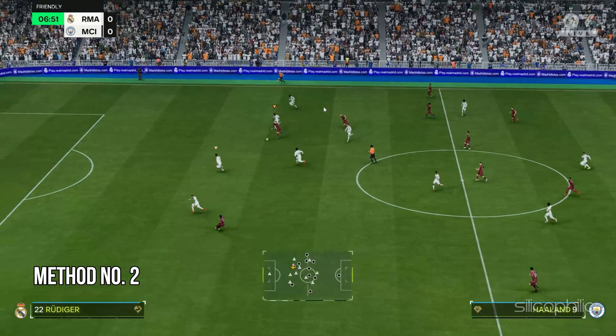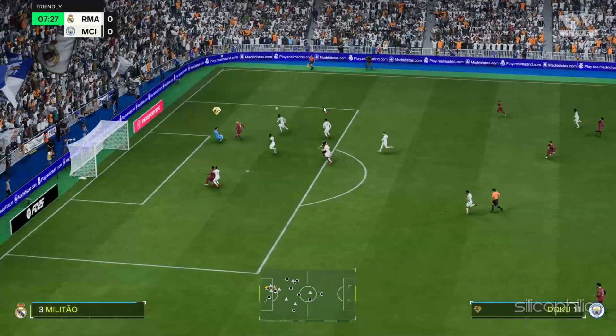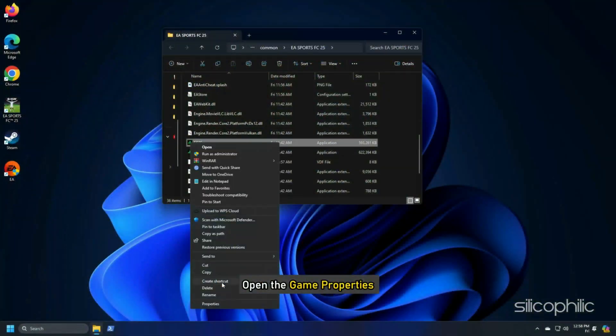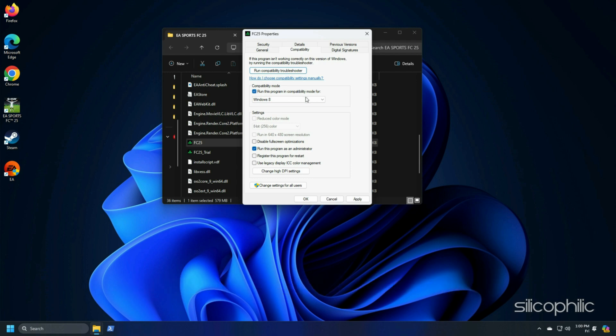Method 2: Try a Different Compatibility Mode. Another thing you can do is change the Compatibility Mode. To do that, open the Game Properties, then go to the Compatibility tab. Check the box for Run this program in Compatibility Mode, select the Windows version, and click on Apply and then on OK.